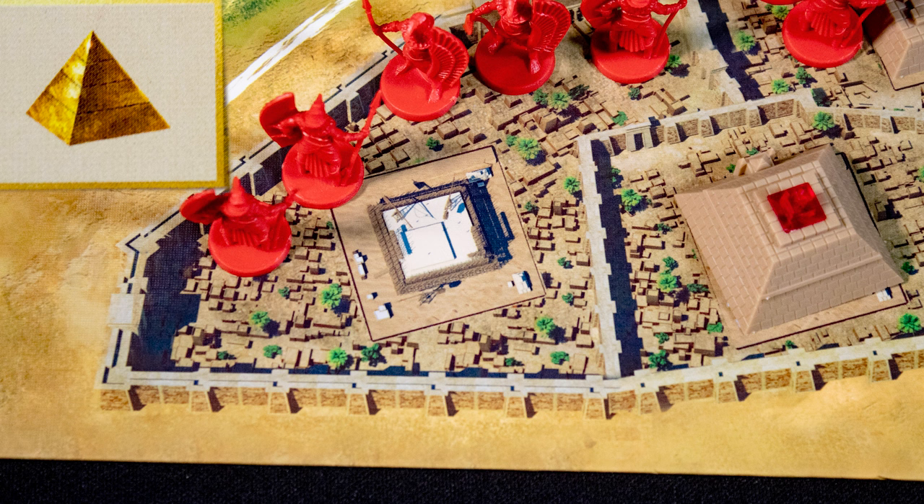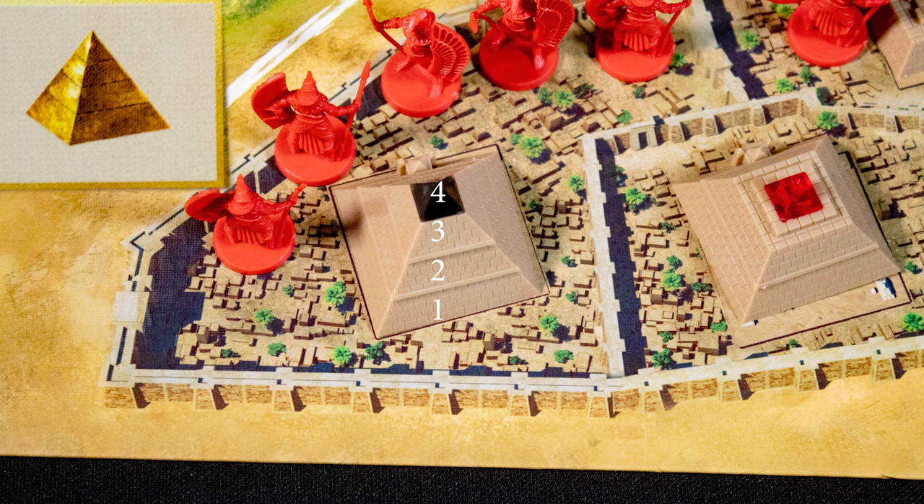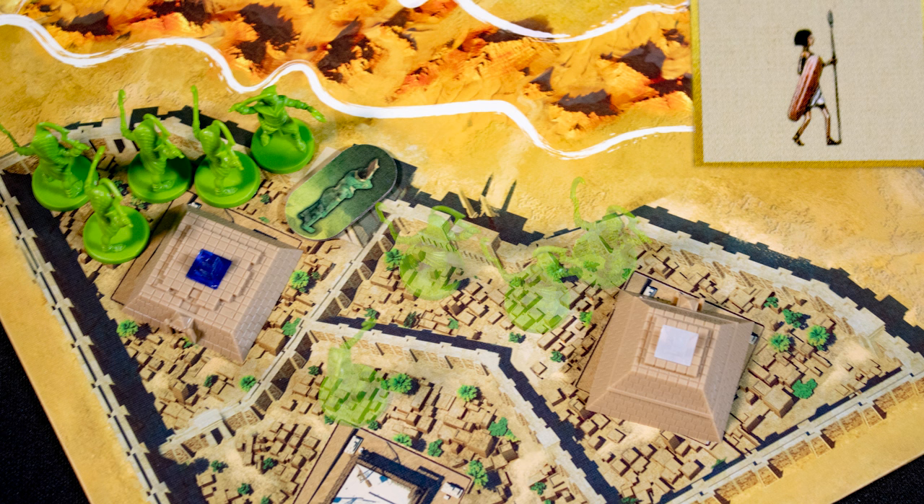The first action is Pray, which gets you two prayer points — these are tracked at the top of your board and are spent on other actions. Build Pyramid lets you construct pyramid levels, costing one prayer point for each level's value, so building straight to level four would cost ten points — one, two, three, and four for each respective level. This also gets you a victory point.